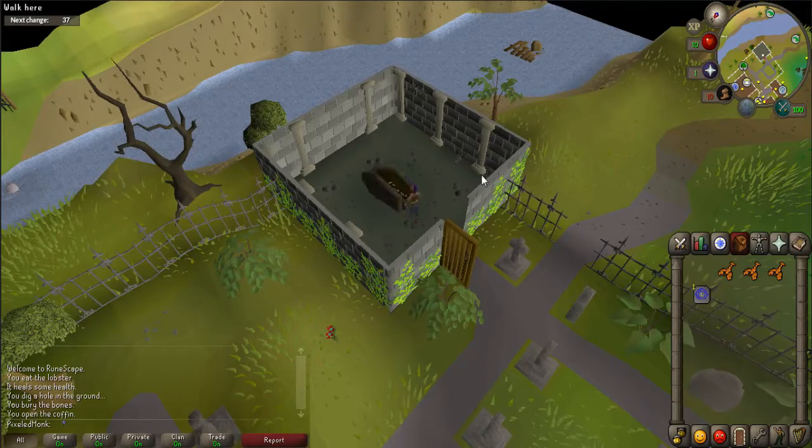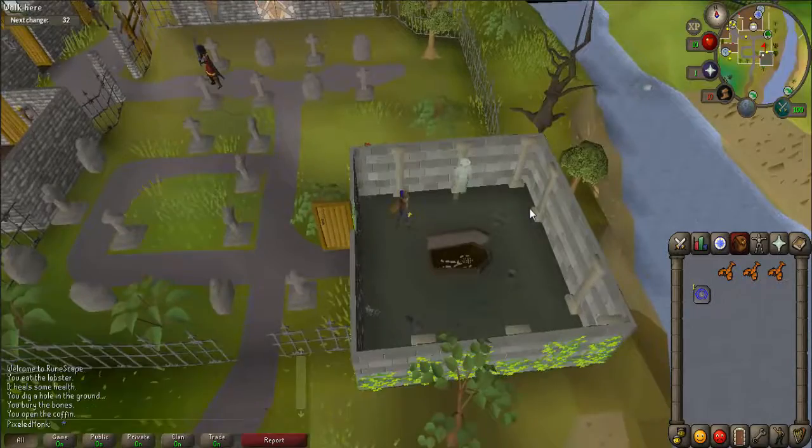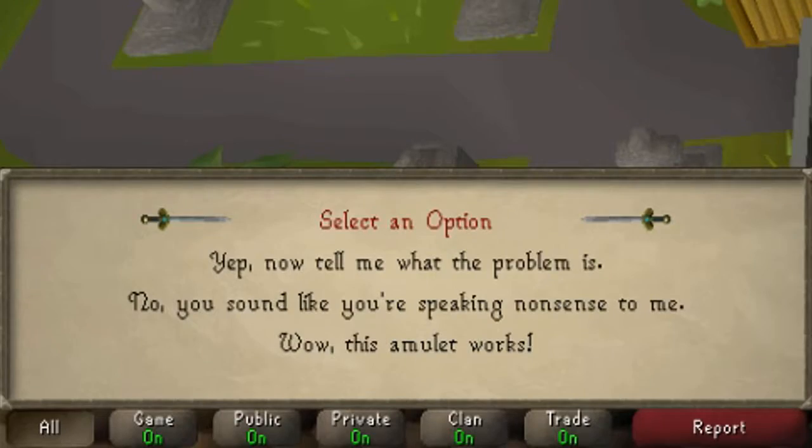Enter the building that is in the graveyard and left click on the coffin to open it. A restless ghost will appear. Talk to him. When prompted, say 'Yep, now tell me what the problem is.'